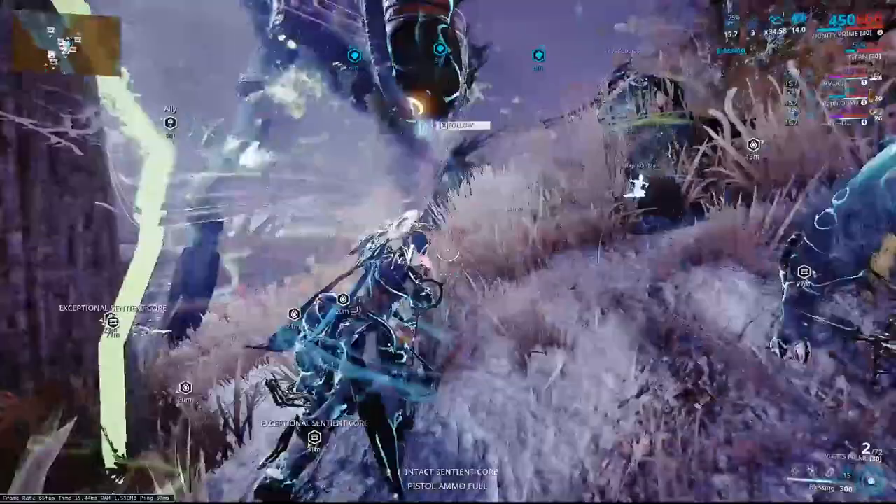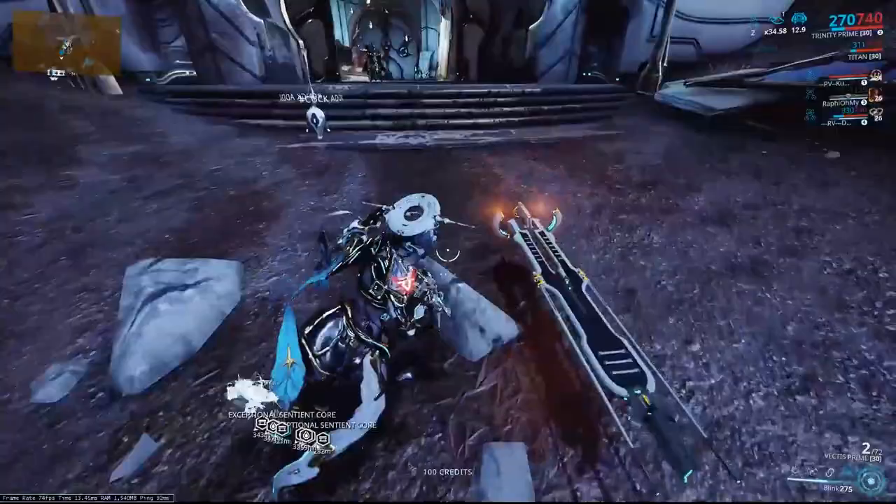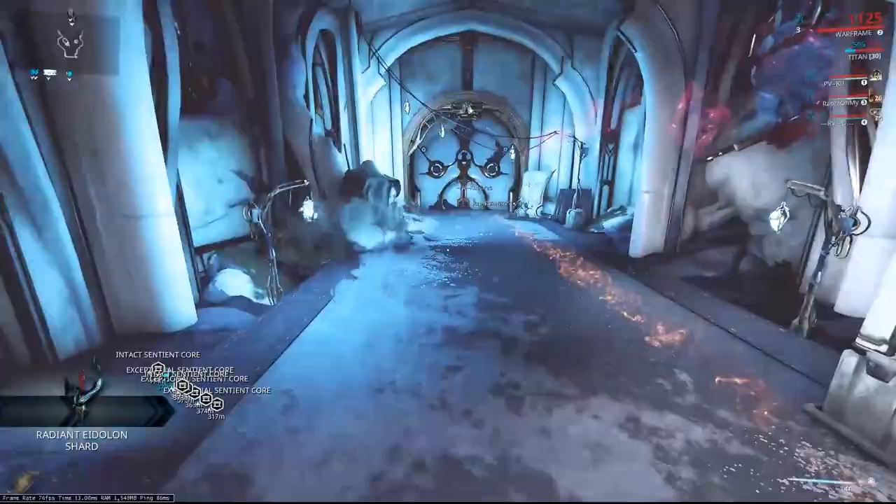We're going to take that to the gate — it's way easier to collect the loot at the gate and just get out fast. We're going to land on this rock right here next to the poorly-placed K-drive, hold the lure by spamming X, go into our operator, grab the arcane, and go through the gate.